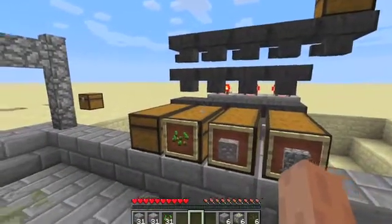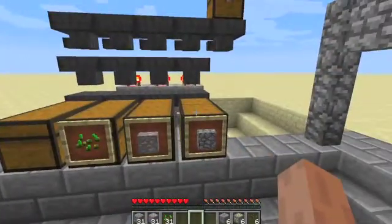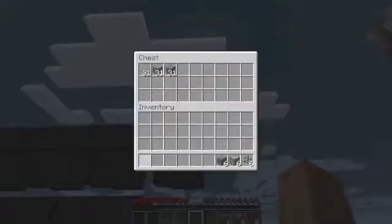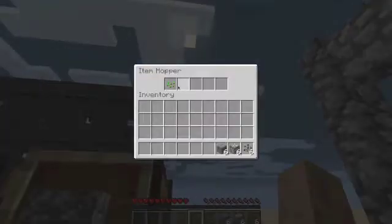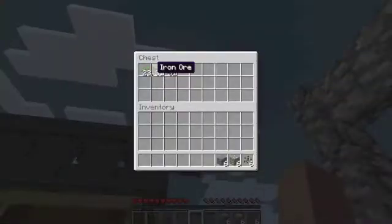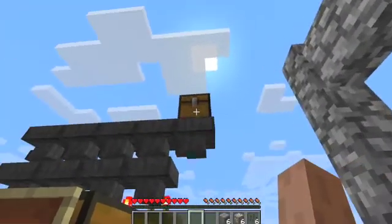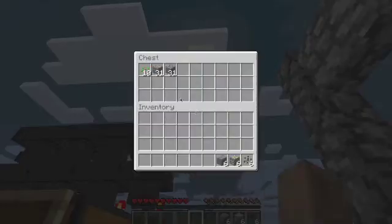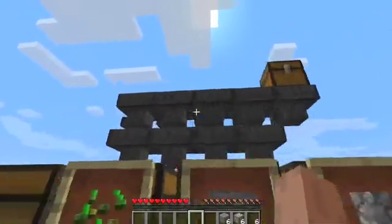So let's show you. We have three items that can be sorted, and if we just put them all in the chest here, they'll go down through this item. You'll see that this is dropping — it's a trap chest, so it won't drop while it's open. But there are items in here, the numbers are going down, and it's moving through the system.